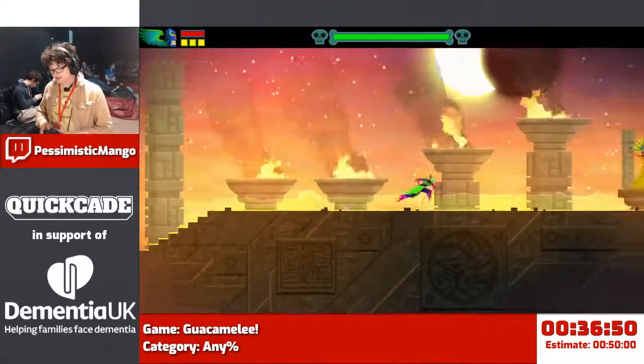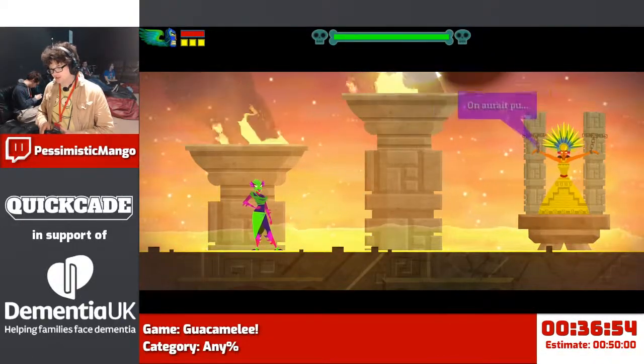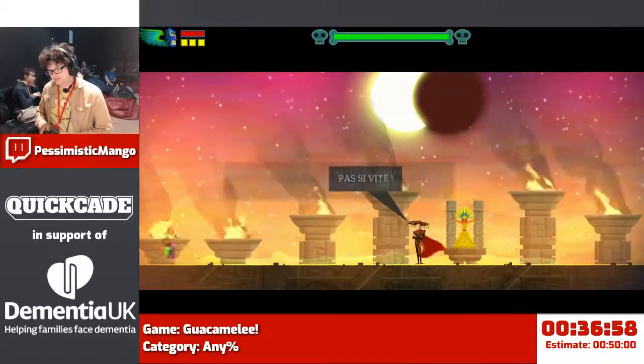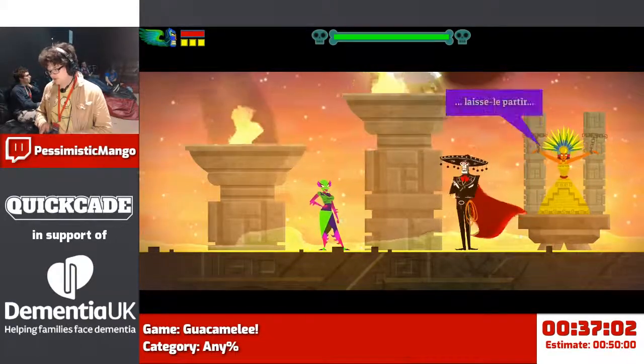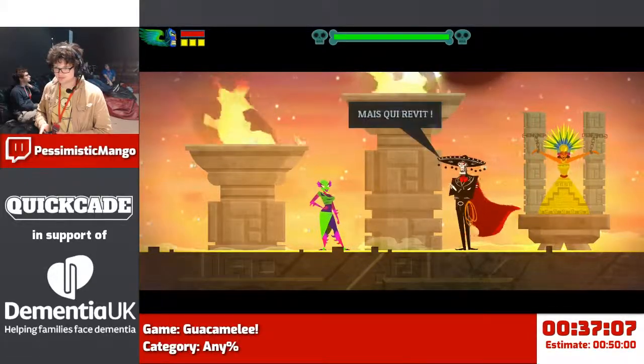Final area, final boss. Every attack that the final boss does is a one-hit kill because of the costume I'm wearing. He is always going to do the same pattern of attacks. But the dimension he's in and the shield color he's got is random, so I need to try and do some reacting.